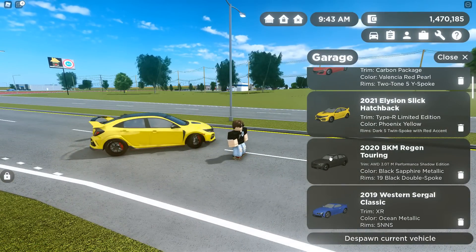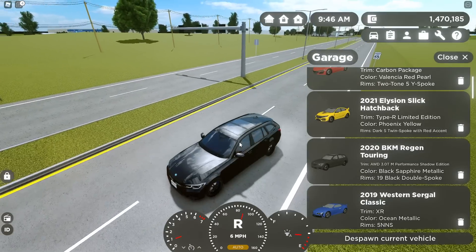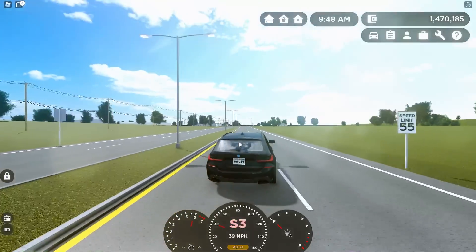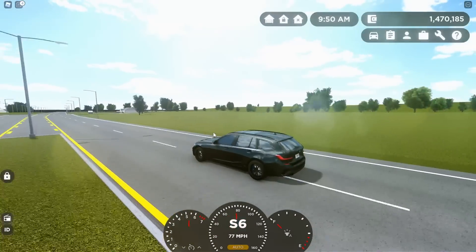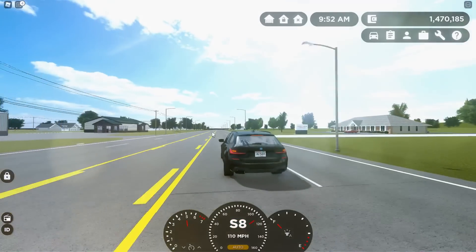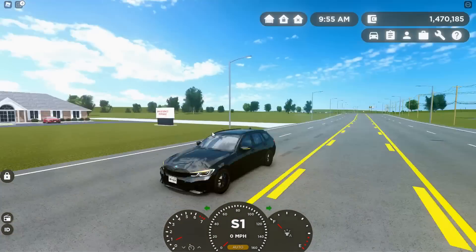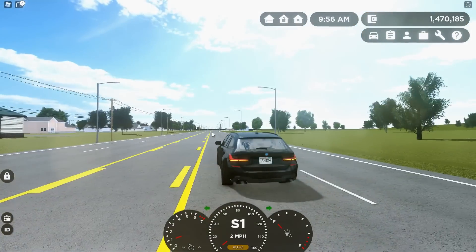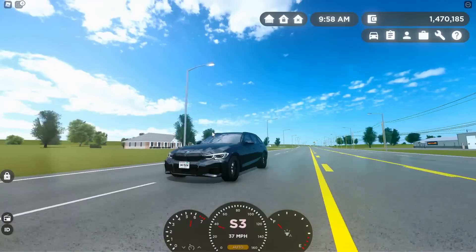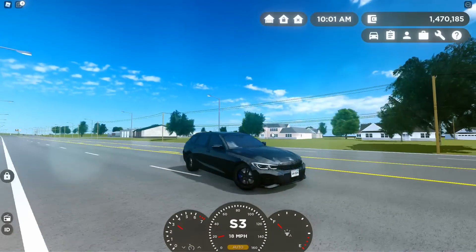Then there's the 2020 BKM Reagan Touring. One thing I do want to test out with this car is a new feature that was just added — the emergency light brake display. So let's test this car out by slamming the brakes. We're going to go pretty fast and slam on the brakes. That's actually so cool how it automatically turns on. Here's the horn and blinkers. I'm so excited that they added in one of these station wagons — super cool.